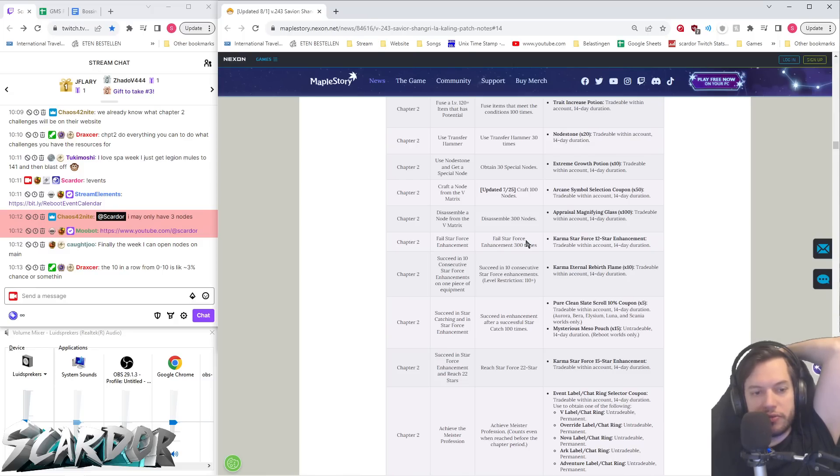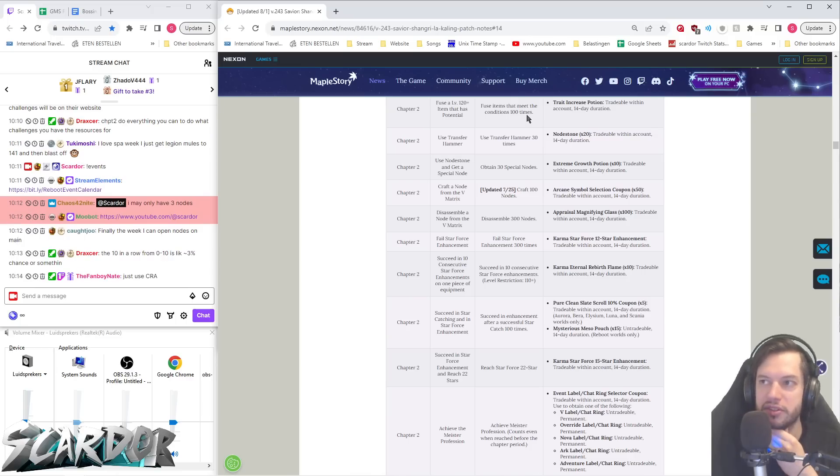The 10 in a row from 0 to 10 is like a 3% chance. But you're going to have to fuse 100 times, so you're going to need at least 101 items. It's going to have to be all the same item, though. I wonder how you're going to be able to get 100 of the same item that's level 120 plus — there's got to be something cheap that you can buy from an NPC.